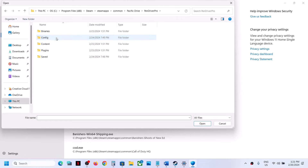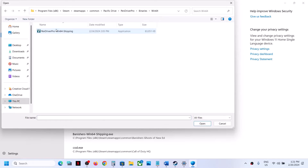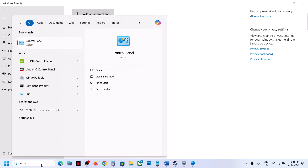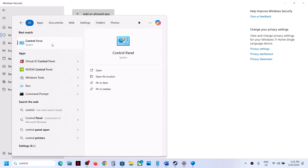Click on Browse all apps, open the Pacific Drive Pro folder, then Binaries, then Win64. Select the exe file and click on open. Once the game is added, type in Control Panel in the Windows search box and then click on Control Panel.